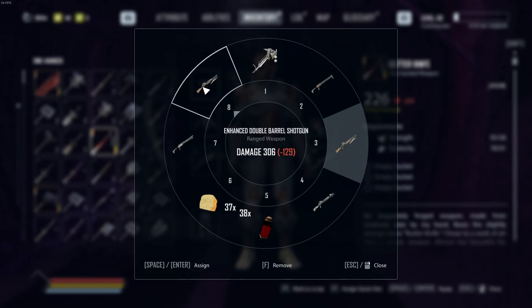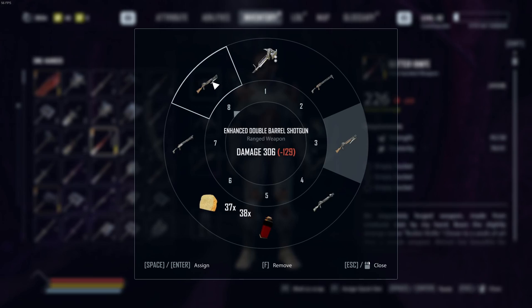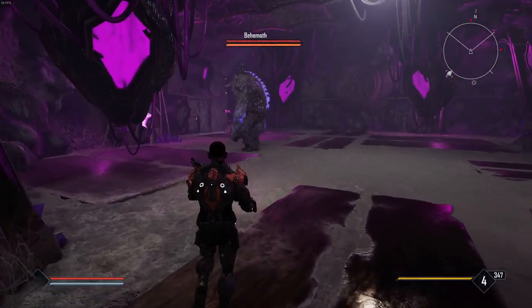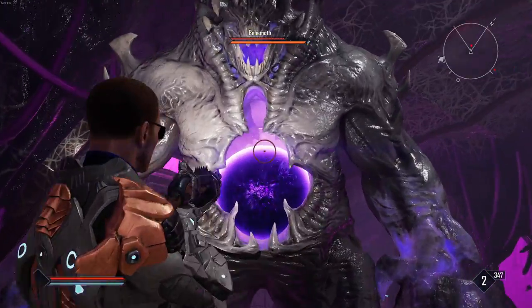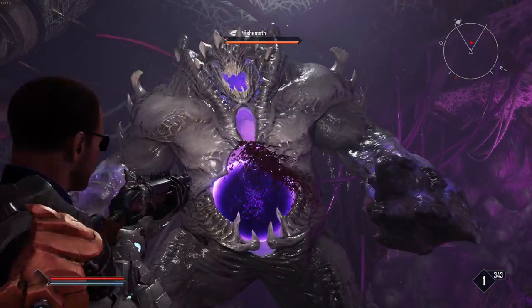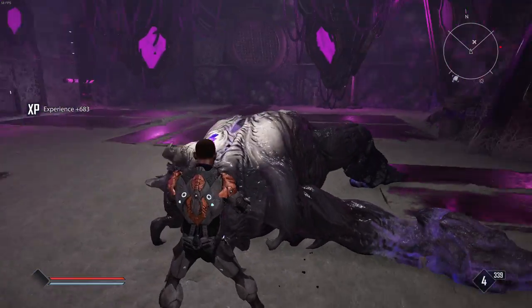Then we have the enhanced double barrel shotgun. We did the damage double barrel at 221, and now the enhanced one at 306 damage — that's on hotkey eight. Once again, only four shots per magazine. Two, three, four, five, six, seven — eight shots, though that one looked pretty close to seven as well.